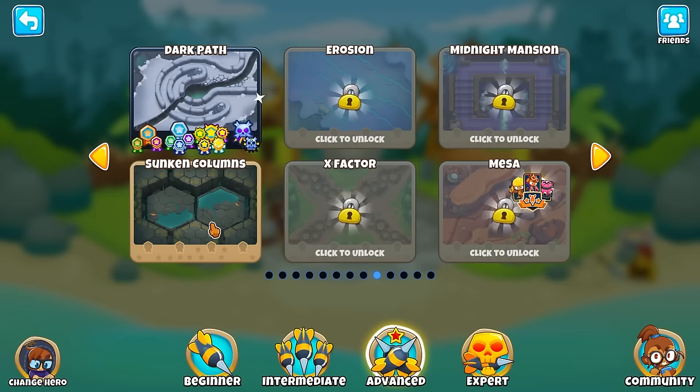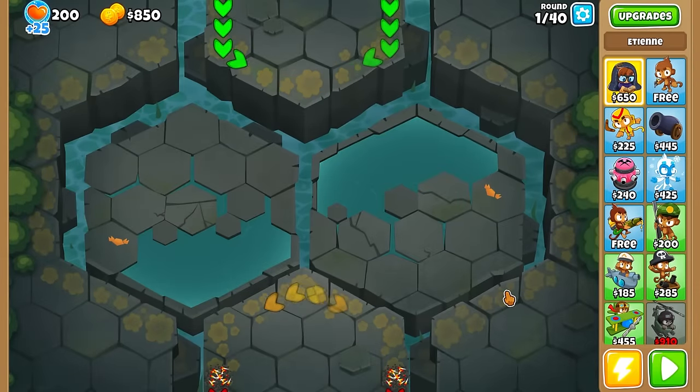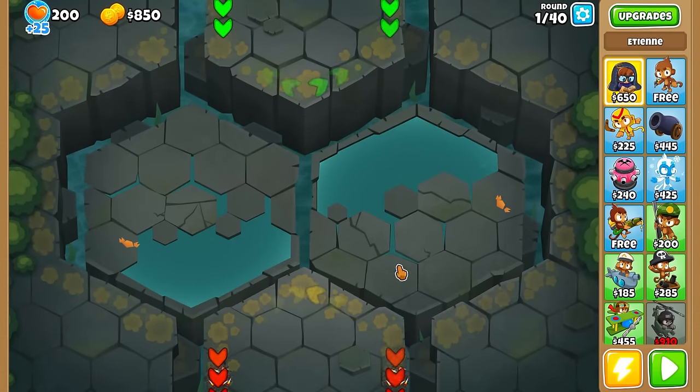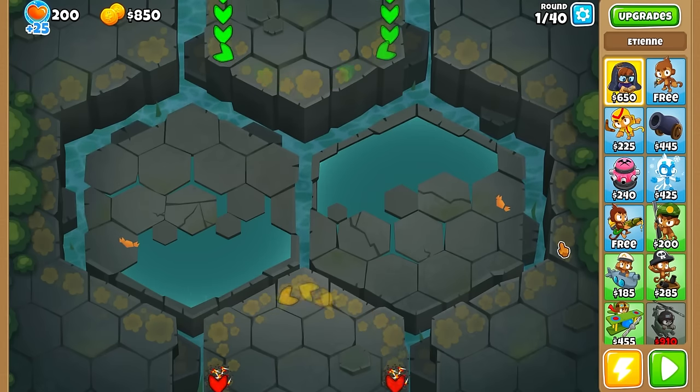I was a little nervous at first because we've only done two advanced maps so far — Another Brick and Dark Path. We ended up using Churchill for Another Brick, which is why I think our time is slower. Dark Path was just kind of a tough map and I haven't really played it before. Today I haven't really played this one either, but I think it's going to be a lot easier. I'm going into it with really good spirits.